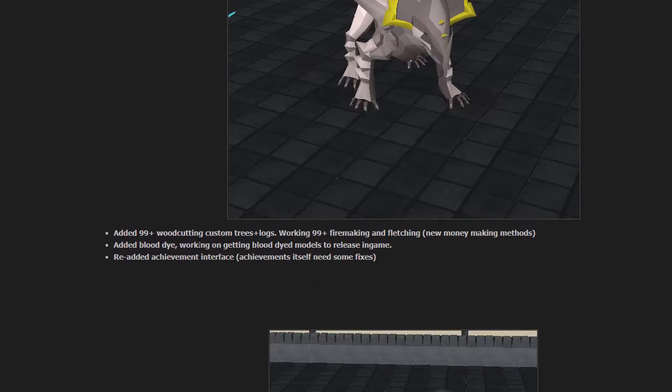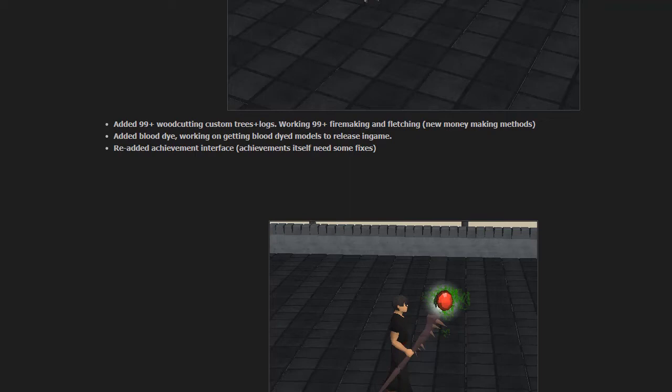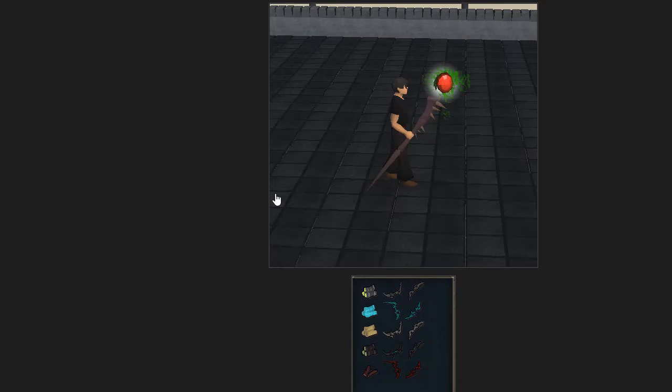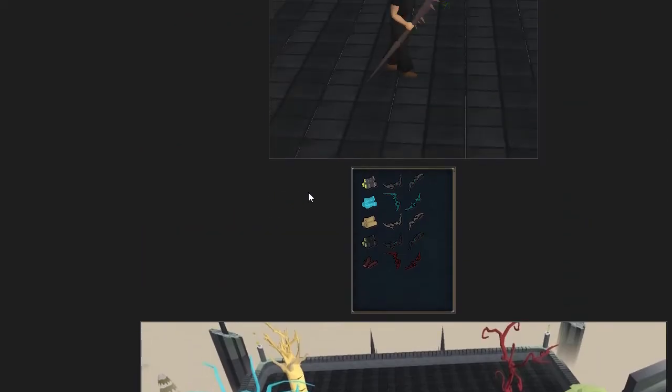The Blood Dye was added and works on the new Sirenic set already. Once all other blood dye models are done, it will be applied to everything. The achievement interface has also been re-edited. The achievements themselves still need a few fixes, but once done they'll be fully released. You can see all the log models and the bows you can make — shortbow, longbow, crystal, baobab, cursed, and bloodwood.